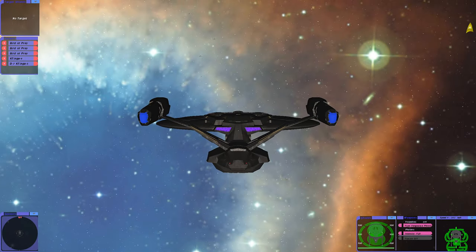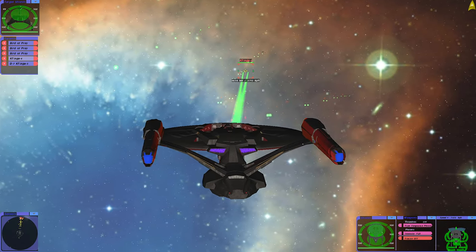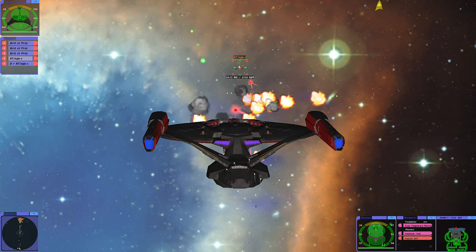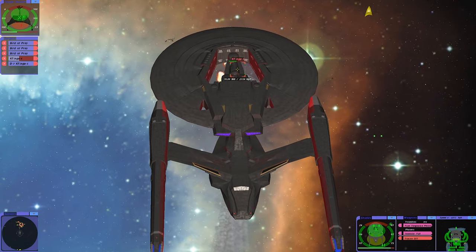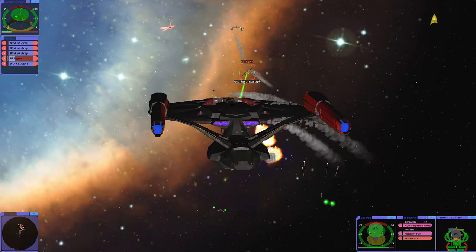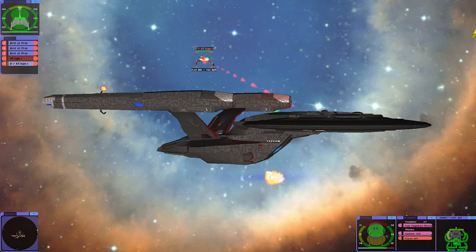Okay, we are here going up against the Klingons — three Bird of Prey and two D7 Katinga class. We're going to take out the D7s first. Hopefully the cannons can hit them from this far away. Spread up! Shield damage, spread up! Okay, got rid of one D7.